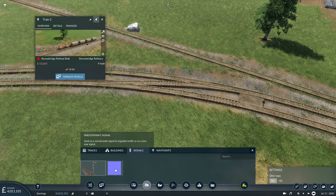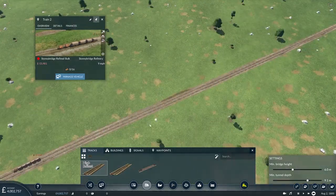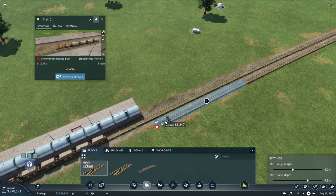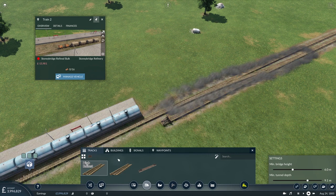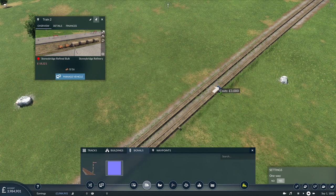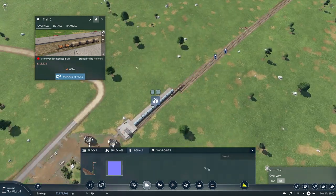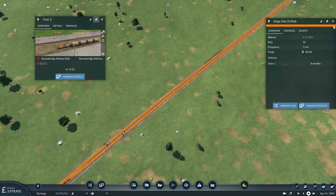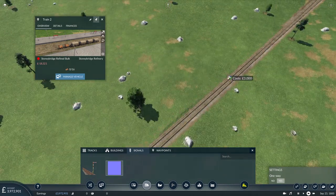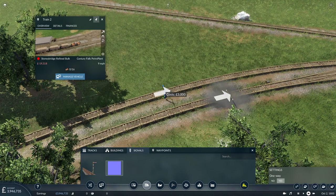So we're going to need some signals - and we do have a wagonway signal option. I need to make sure the tracks merge at the other end so they can cross over, so we can have one-way working. Now we'll have one way, and I'll put it on the game default of right-hand drive, which I know is wrong but that's the way the game works. So that should make the line properly double-tracked. Put more of these signals on - they're coming into the switch and out again. Nicely animated signals. Excellent.